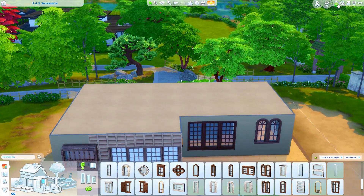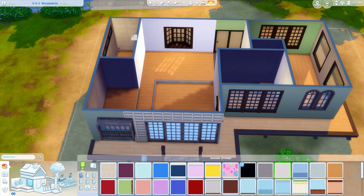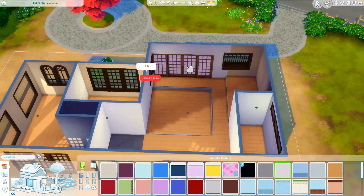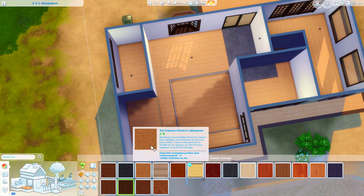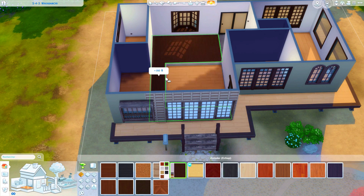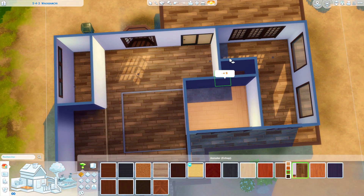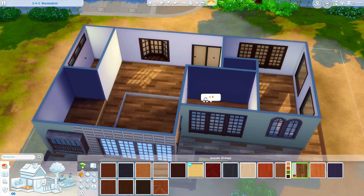Je reviendrai ensuite pour l'extérieur. Là on va surtout se concentrer sur l'intérieur. On va venir tout mettre en blanc — vous savez, chaque fois que je fais ça c'est pour mieux me repérer, pour que ça fasse plus propre. On va choisir un joli parquet qu'on va utiliser tout le long. J'hésite beaucoup entre tous les parquets. On va partir sur celui-ci parce qu'il est un chouille plus clair que les autres — sinon ça fait un peu trop triste quand c'est trop foncé. Voilà, on a notre base.